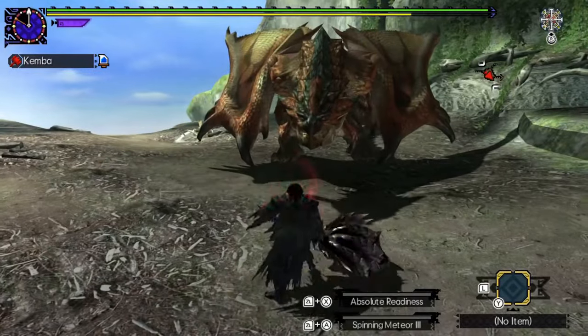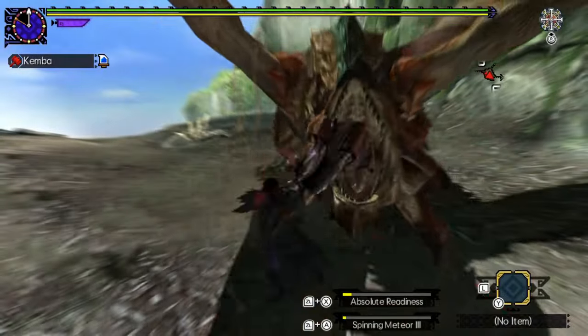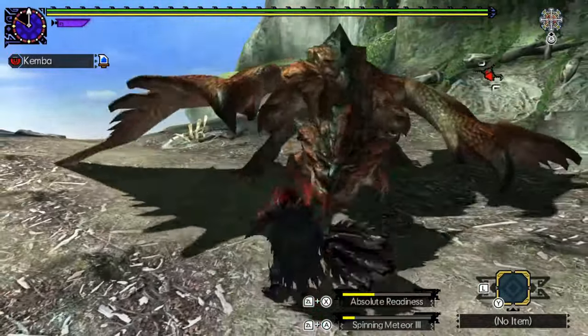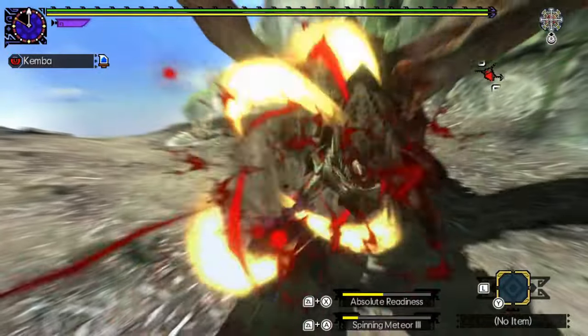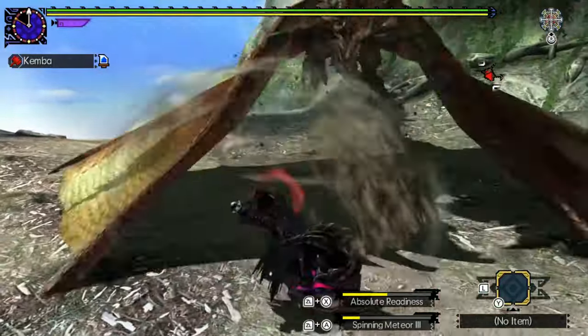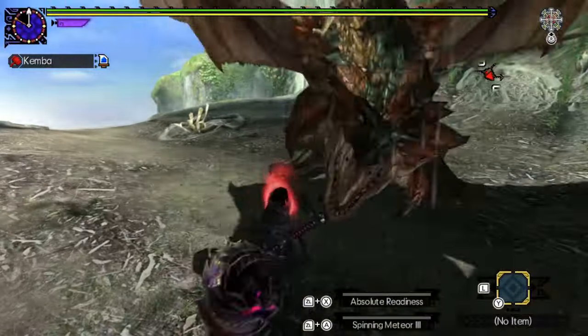Let's check again with Rathalos. He shares the same animation, so I know I need to stay behind his head for the golf swing to hit. I muffed it up on the next roar and eat his fireball. The next time I correct my position and get both golf swing combos.